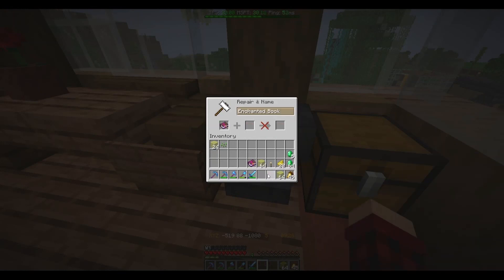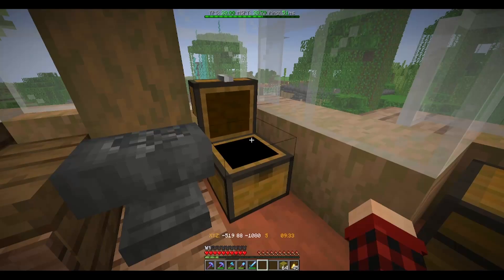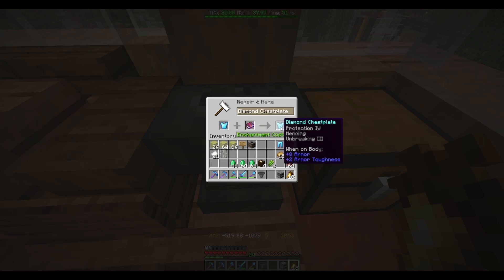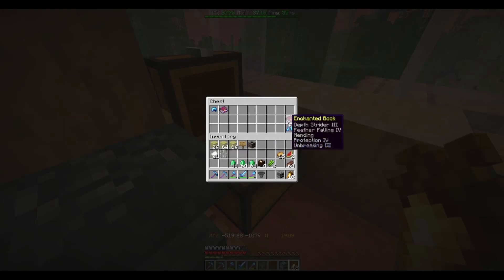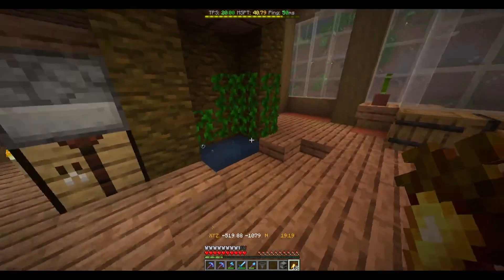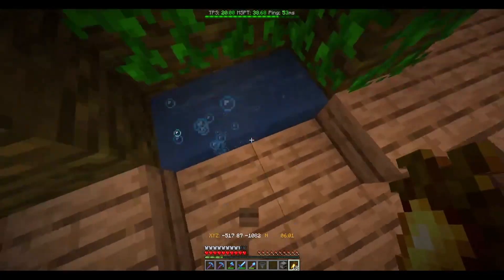Maybe by the end of the episode we'll have full diamond enchanted armor. After about 150 minutes of trading, we were able to get our chest plate and leggings. Got some decent boots for the time being — we'll end up swapping them over to these ones and then we'll have a real nice helmet. We'll work on taking care of those later.